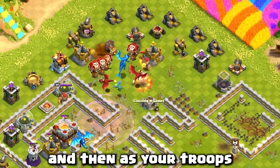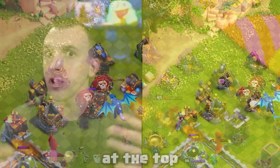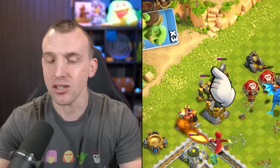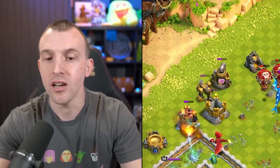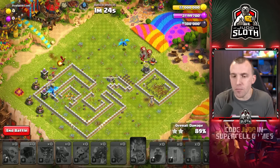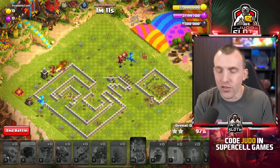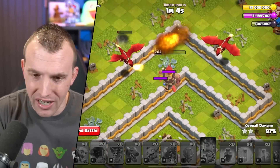As your troops take down the ground-based defenses at the top — the Mortars and the Cannons — this is when you can send your remaining Goblins in from wherever you wish. You should have more than enough time. I did try and pick off multiple defenses around the base but honestly it worked better to just take out a select few, set the funnel, and then send everything else in.